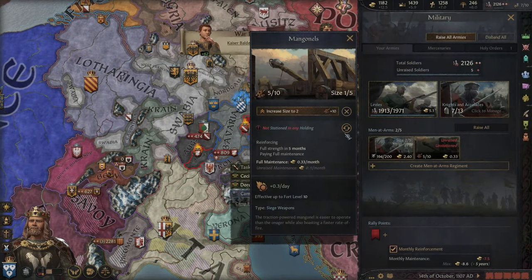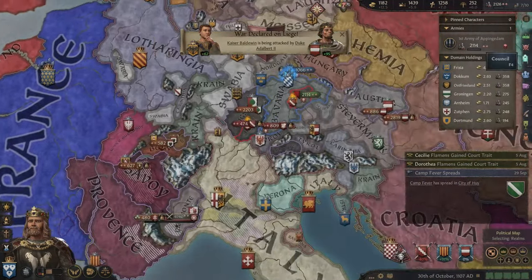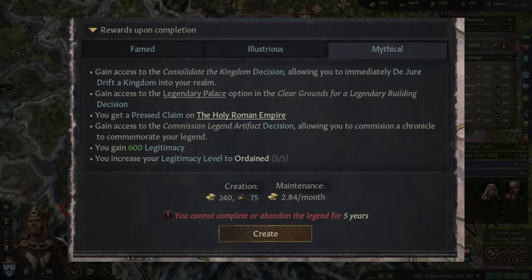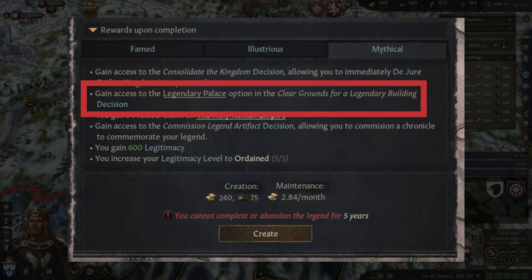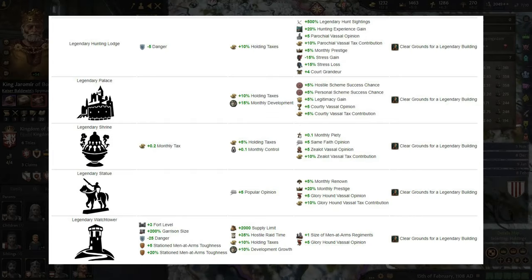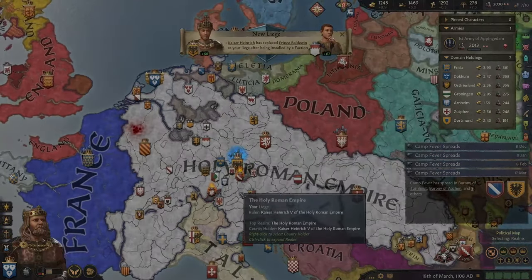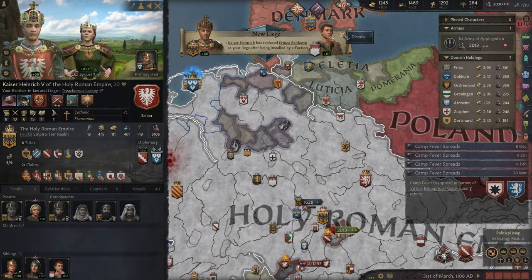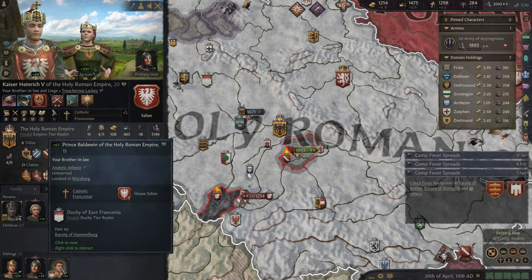Legendary buildings — but not so legendary. I did mention that legends offer one reward that lasts throughout your campaign, namely legendary buildings. Upon completing a highest tier legend, you have the opportunity to clear a randomly selected barony you control to have a special building slot. In that slot, you have the option to pick between five different types of legendary buildings: a shrine, a statue, a palace, a watchtower and a hunting lodge. After that, you'll need to spend 1,500 gold on building it. And that's it. This may not come as a surprise, but truth be told legendary buildings came to me personally as a huge disappointment.